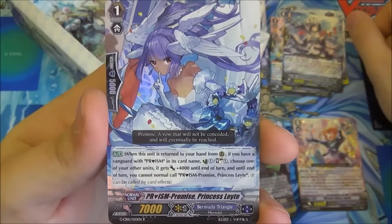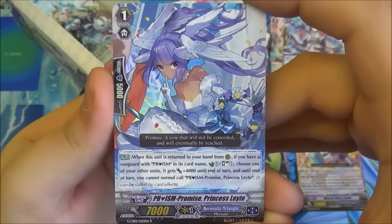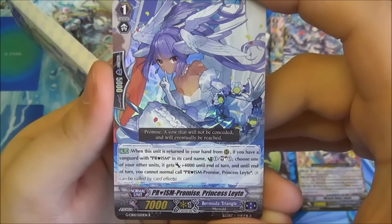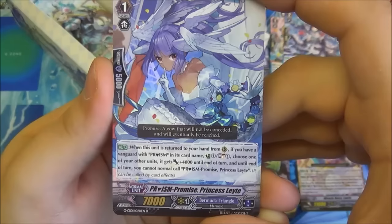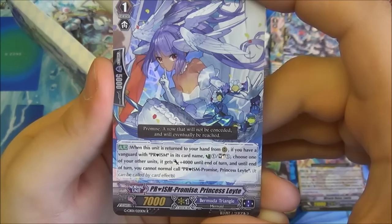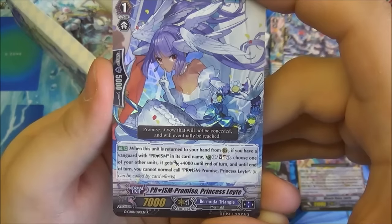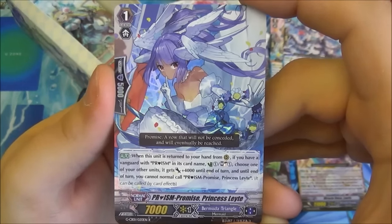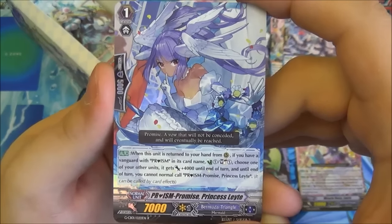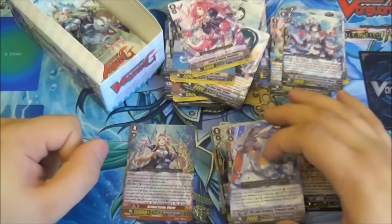And then we have Prison Promise Princess Leet — single R but with the holo foil treatment. Her ability when she's returned to your hand from rearguard, if you have a Prism Vanguard: Counter-Charge 1, Soul-Charge 1, choose one of your other units and it gets plus 4k till end of turn. And till end of turn you cannot normal call Princess Leet — so it can be used by card effects such as Bermuda abilities, you just can't call them normally from hand. If we do get Labrador we can put Labrador, Celtic, and Leet together.